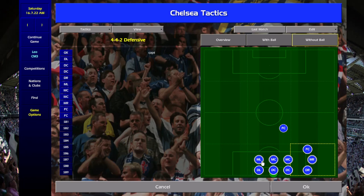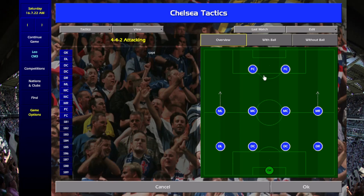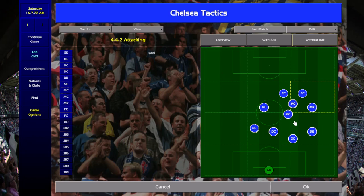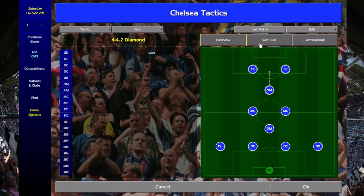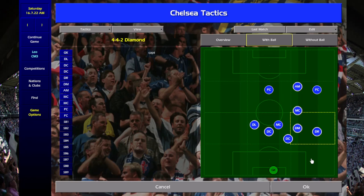Without ball, everyone just gets back in the 4-4-2. The 4-4-2 attacking is similar but with more overloading. Then there's the 4-4-2 diamond. At least the 4-4-2s are being used — the shapes are probably better on this pack than the Felogi pack.